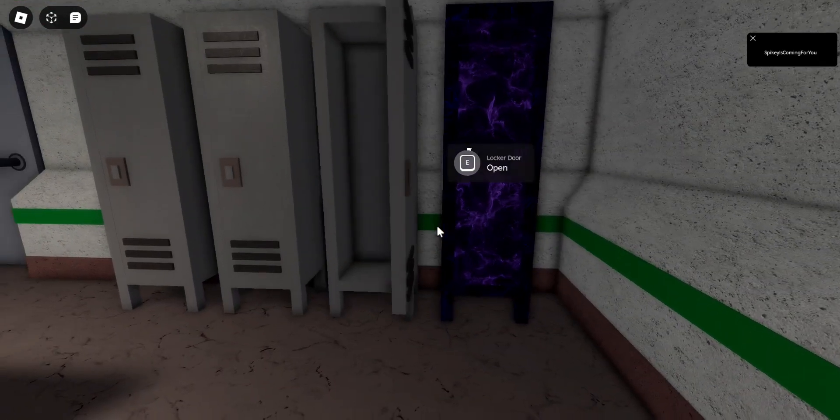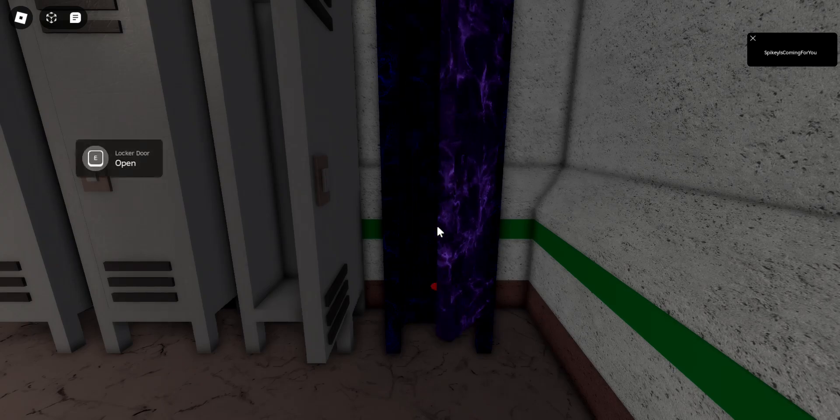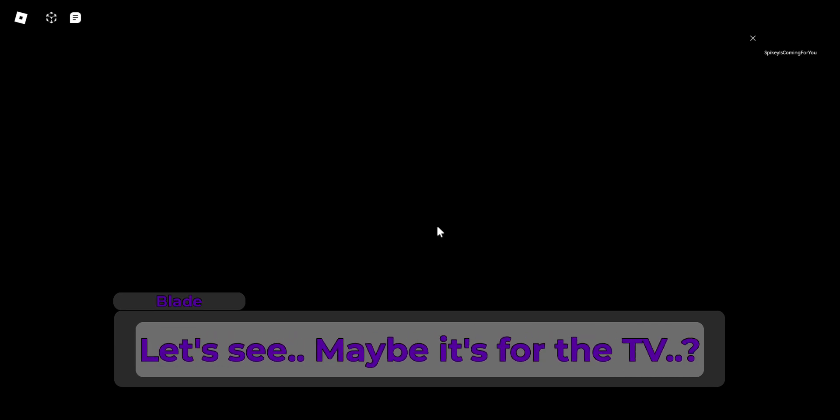If you've done all three of those, this cool looking purple container locker thing will appear, and then a weird button will appear. So grab this button, then a cutscene will play. Cosmo gave me this button, it just left — what do we do with it? Let's see, maybe it's for the TV.